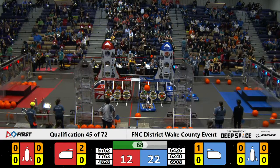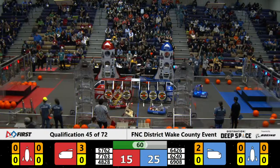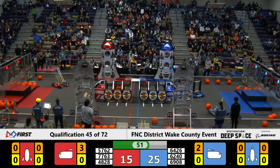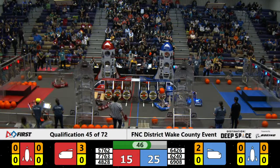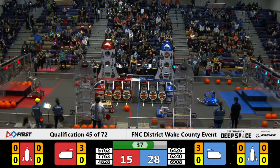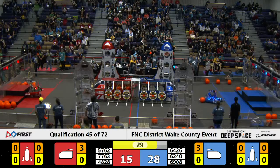6908 picks up a hatch panel from the ground and tries to install it in the Blue Alliance cargo bay, but it doesn't quite make it. Another cargo score for the Red Alliance. 6426 heads around to the Blue side of the cargo bay with 7763 playing defense against it, and it looks like it gets cargo into the cargo bay for the Blue Alliance. 5762 tries to secure cargo for the Red Alliance, and it does.